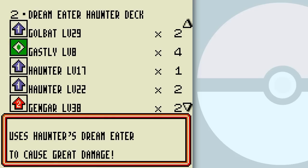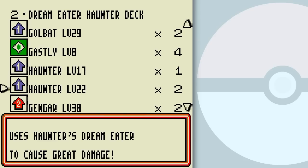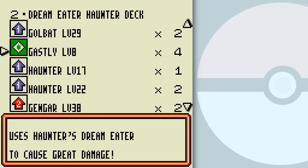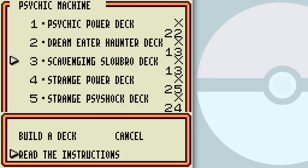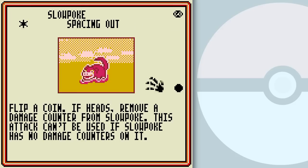Dream Eater Haunter deck — but why is this copy of Haunter in here then? Is it — put a Pokemon to sleep and then you switch to this Haunter? But you already have Hypnosis for this Haunter. I'm hurting my head. Scavenging Slowbro deck — continually draw trainer cards from the discard pile. This is an interesting deck right here — the idea is to use Scavenge for Slowpoke to pull various kinds of trainer cards that you might need.